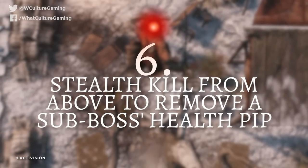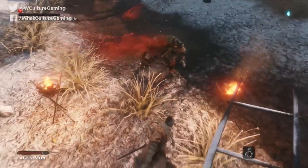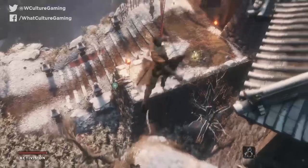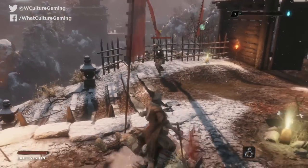Number 6: stealth kill from above to remove a sub boss's health pip. The vast majority of named enemies or sub boss encounters can have their difficulty sliced in half by sneaking up on them first. Years of Soulsborne gameplay and the general flatlining of the stealth genre has taught us the opposite, but if you see some ominously positioned foe, take to the rooftops and manoeuvre around them. Sneaking up on foot risks getting surprise-stabbed as the enemy likely knew you were there, but leaping in from on high lets you perform a dropping aerial stealth kill that will take an entire life bar off.